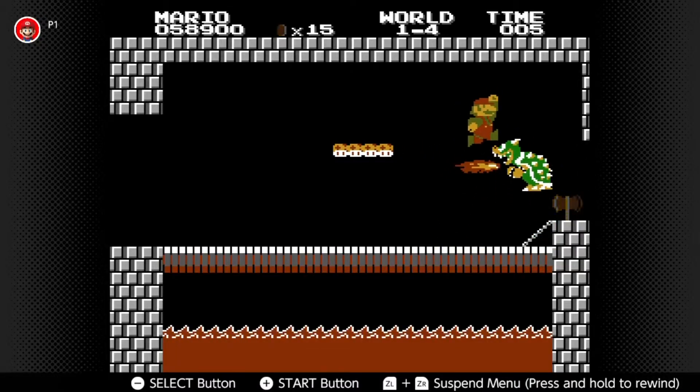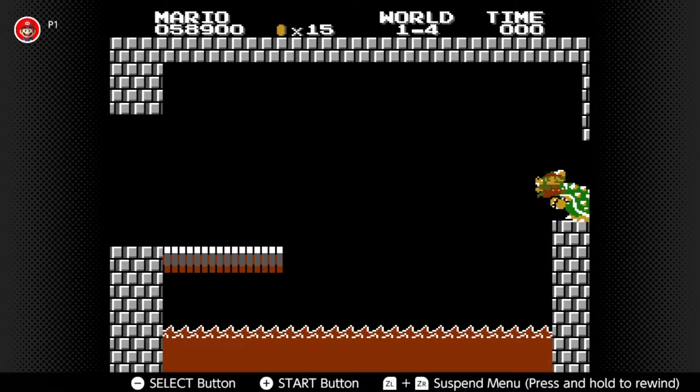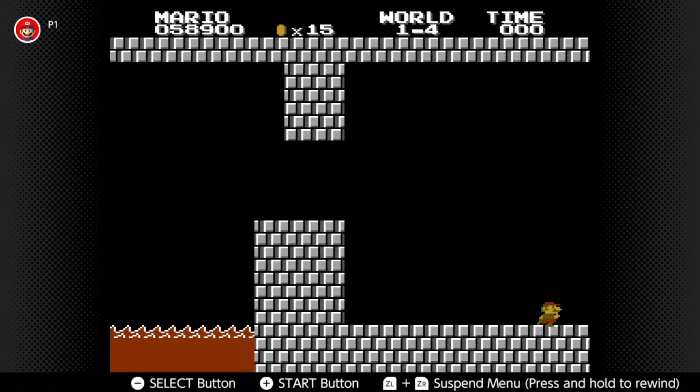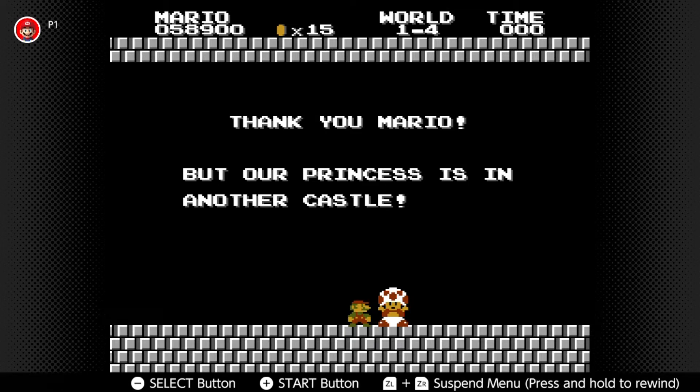The next place that Santa Mario decides to go is Super Mario Bros: The Lost Levels. Go to a castle level and get to Bowser, wait till the time is almost down to zero, then hit the axe when it is at zero. If you do this correctly, after Toad says this, the timer will begin counting down from 999.